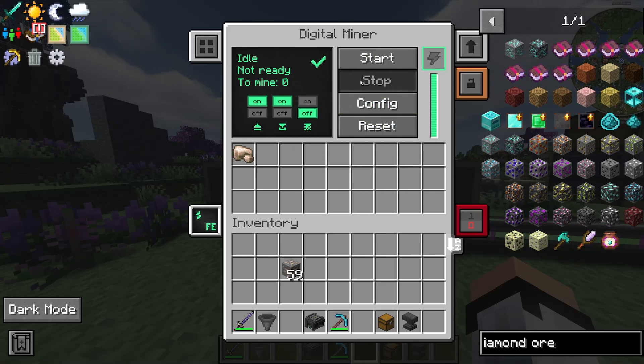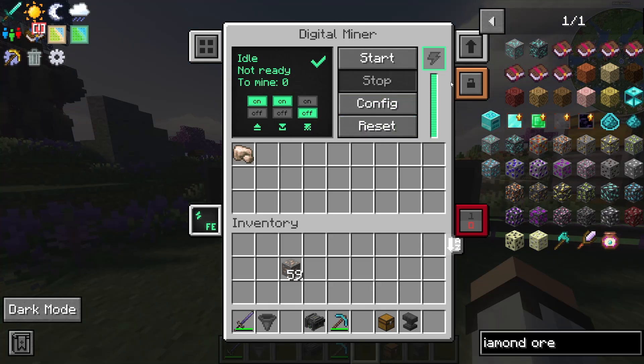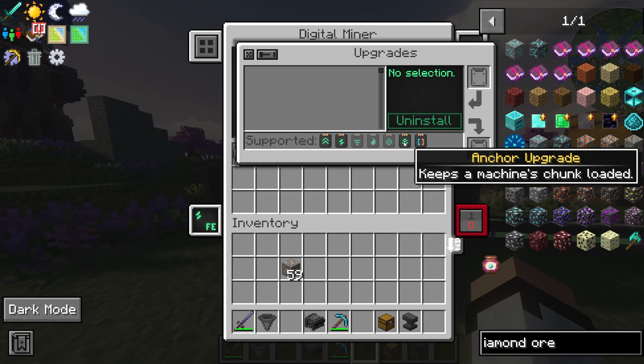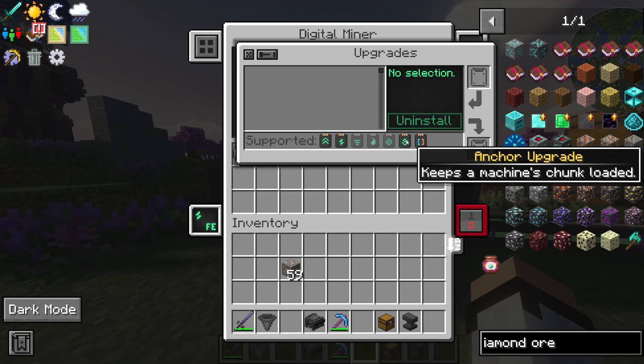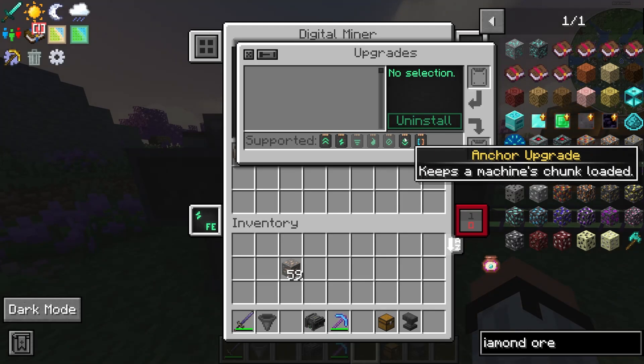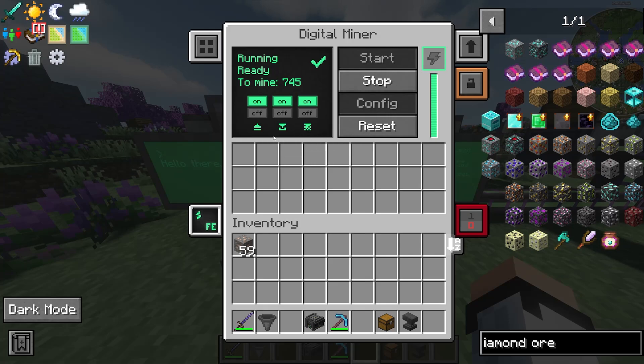When you open the digital miner you get a menu — I'll break down the most important options. We have start, stop, configuration, and reset. If you stop the machine the configuration button is grayed out, so you have to reset it first before you can configure it again. One important upgrade beyond speed and energy upgrades is the anchor upgrade. Without it, the machine will not work if you go outside the chunk. If you want the machine to keep working when you teleport somewhere else, you need to keep the chunk loaded — that's why the anchor upgrade is essential.